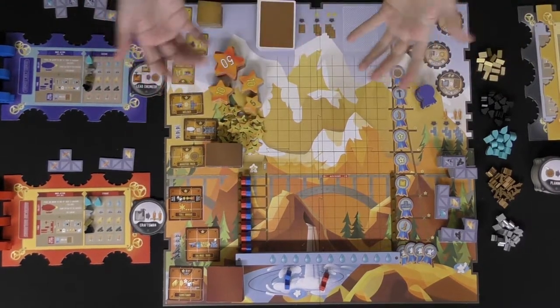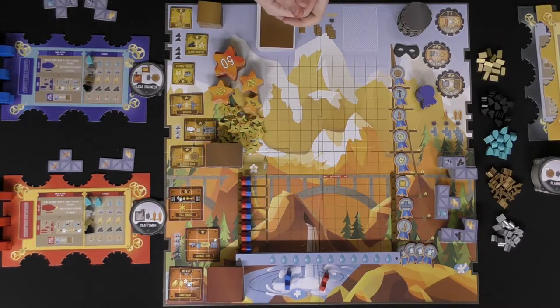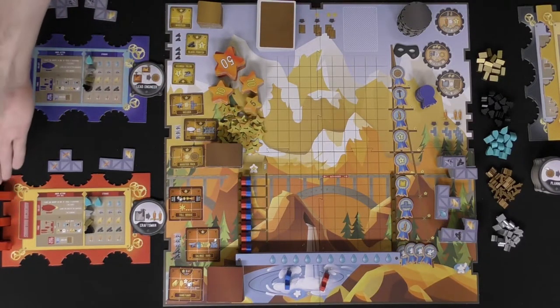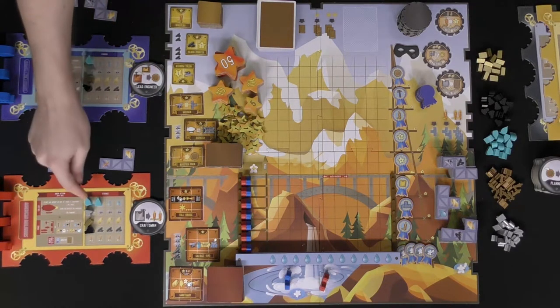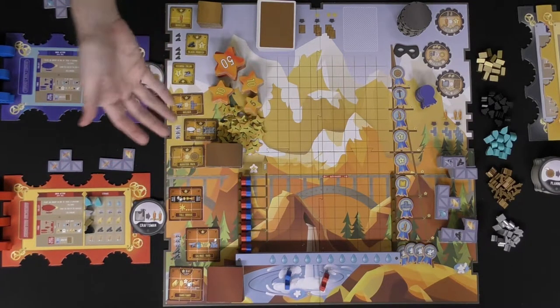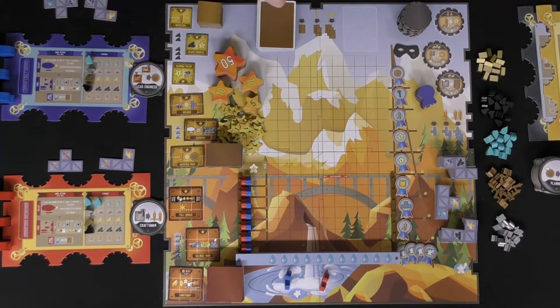Welcome to Whistle Mountain — here's the game set up for two players, though it does play up to four. In the game, for setup, everybody will get a player board. They will get their dirigibles, which include blimps, balloons, and zeppelins. Every player is going to get one of each resource minus whistles, and every player after the first will get additional resources — check the rulebook.